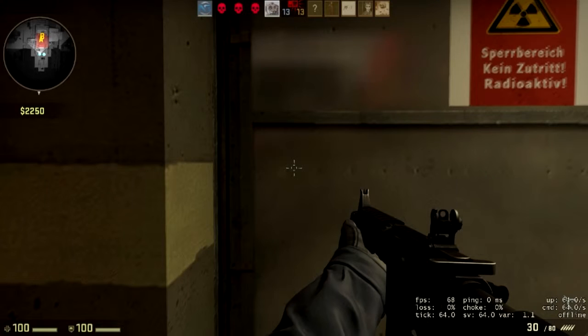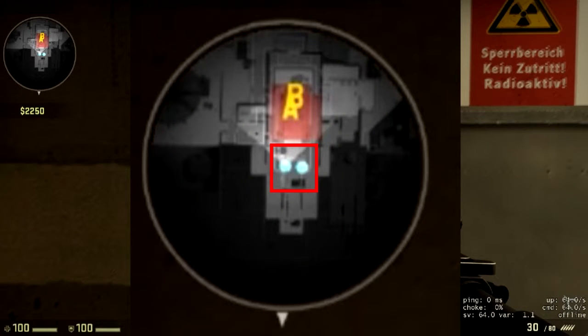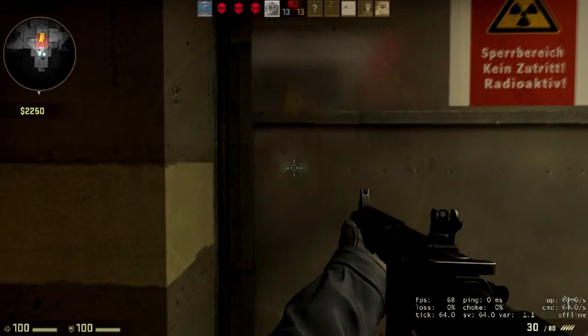Can you figure it out? Well, what went right here is both my partner and I were positioned at two different entrances, giving them two different targets to go after and making us harder to kill in general. It's such a small thing, but it helps in the long run. Now that we've established the beginning of this is correct, let's move on to the next portion.